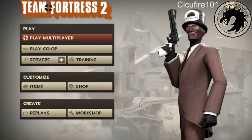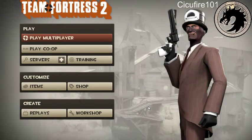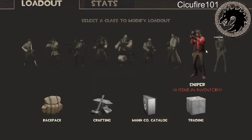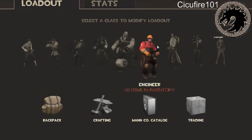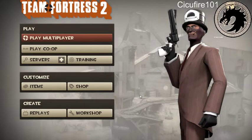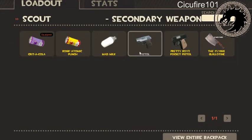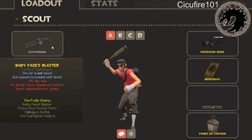Hello ladies and gentlemen, welcome to a TF2 video where I will be discussing weapons for each class — primary, secondary, and melee. If you don't know this game, there are nine classes in TF2: three offensive, three defensive, and three support. I will be discussing each one in turn with its weapons, and today will be the Scout.